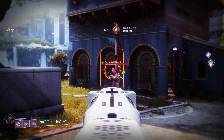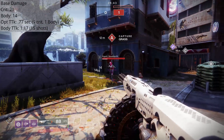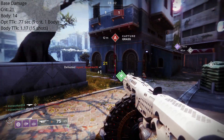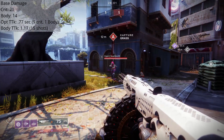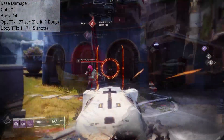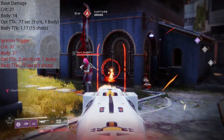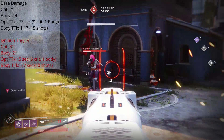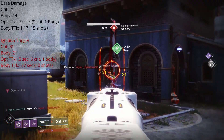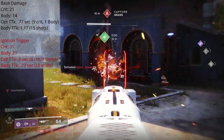In PvP, Tommy's Matchbook hits for 21 damage on a crit and 14 to the body at base. This puts the optimal time to kill at 0.77 seconds, requiring 9 crits and 1 body shot, and the body shot time to kill at 1.17 seconds with 15 shots. With Ignition Trigger active, crit damage jumps to 31 and body shot to 21, dropping the optimal TTK to 0.5 seconds with 6 crits and 1 body shot, and body shot TTK to 0.77 seconds with 10 shots landed.